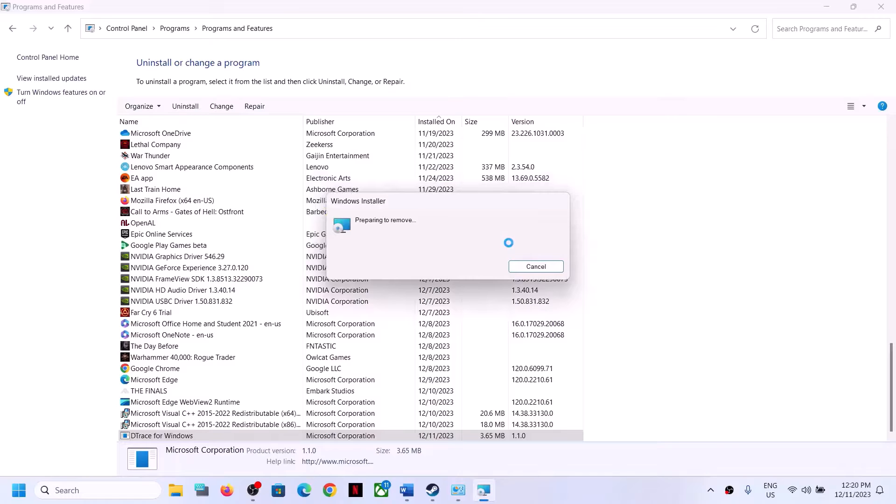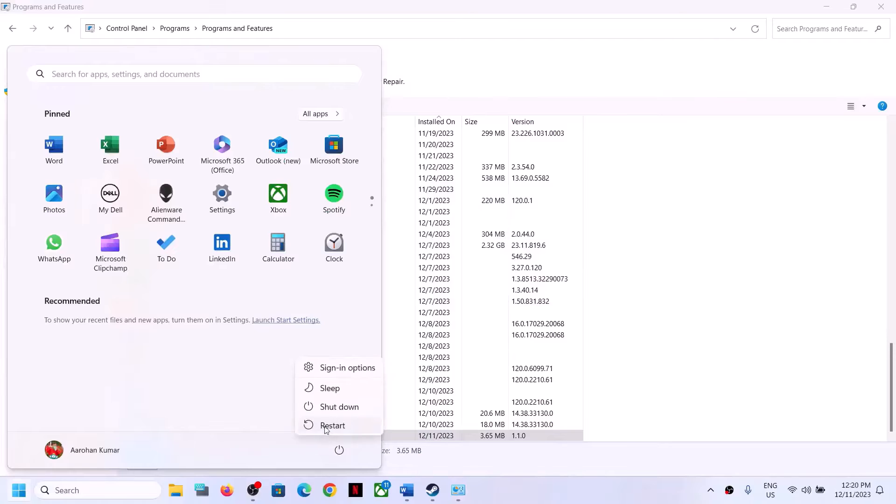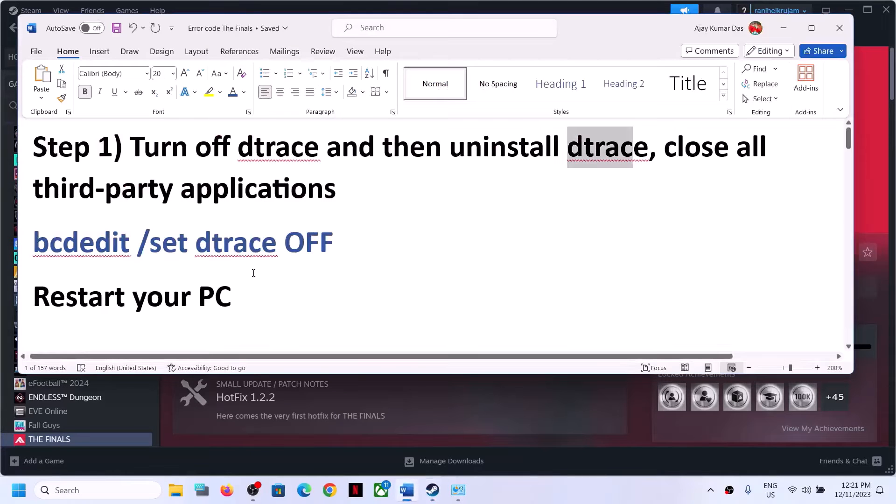Click Yes to uninstall. In the future, you can always reinstall Detrace from the Microsoft website. This process will take some time, so let it uninstall. Then click Yes to restart your computer. Make sure you restart your computer after this. After the system restart, launch the game and check — this has worked for many players.